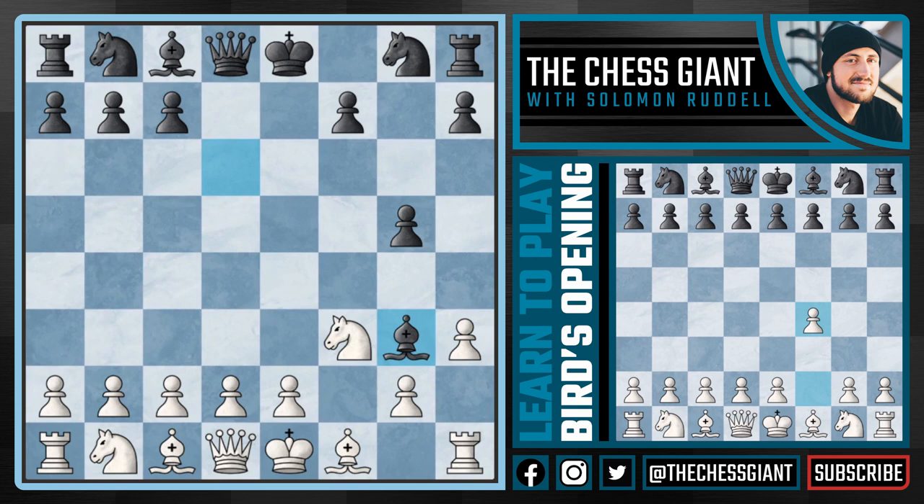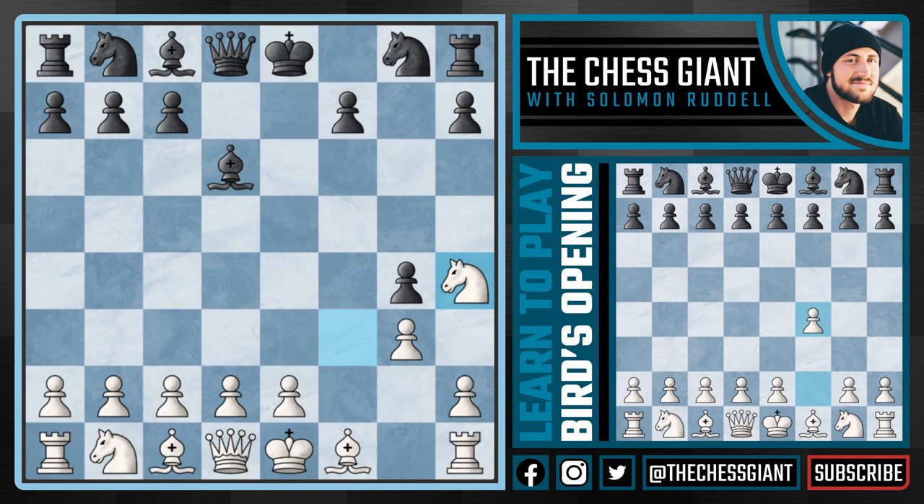The key idea you need to remember is G3. We play G3, and following G4 we now have Knight H4. This is the reason behind G3 — it defends the H4 square and also creates space for the Bishop on F1 to fianchetto on a very nice diagonal.